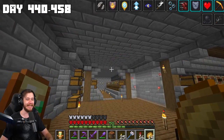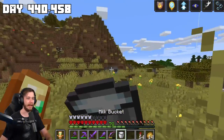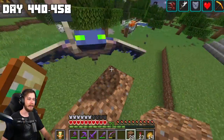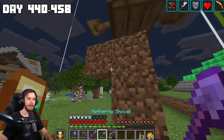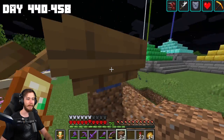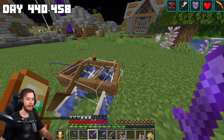Let me get some milk so I can get all these effects off my screen. Now I need exactly two phantoms in a boat. Every time they dive, lure them into the boat — nice. Now if I hit F3+B I can open up hit boxes and actually see them so I can hit them and not the boat.